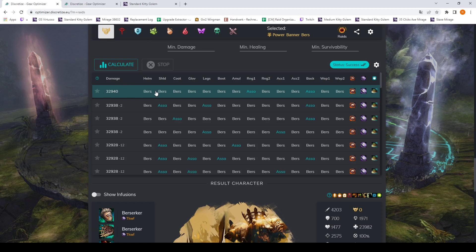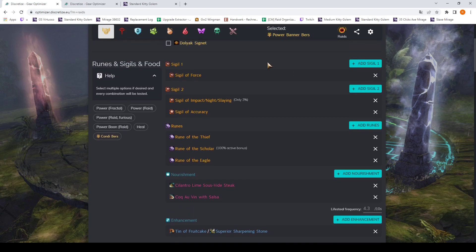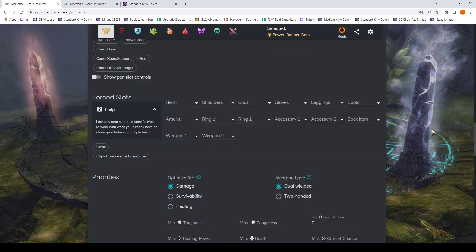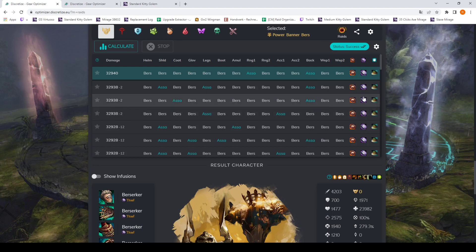Let's look at the recommendation we got. We have a helm, shoulders, coat, gloves, back piece, and weapons. In the sigil column it specifies Superior Sigil of Impact — that's because Sigil of Force was set in stone with no options, so it only specifies the second sigil choice. It specifies the rune and the nourishment. The best build clearly for this Berserker is a three-Thief-Rune build with an Assassin's ring and an Assassin's back piece. At the bottom you can also look at different stats, like what would happen if you added more Power or more Ferocity.